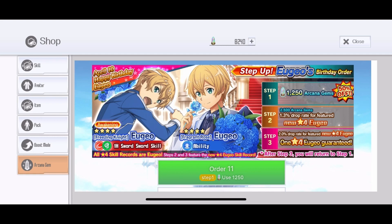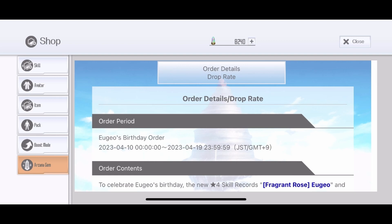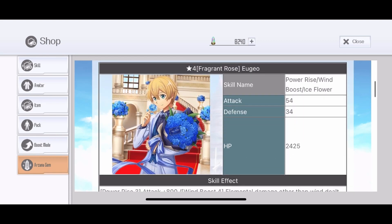We're gonna have a look at how good the birthday skills are and then do one rotation on it. The duration of this banner is 9 days, just like all the other birthday banners. The first skill we have is the Fragrant Rose — Jojo power rise and wind boost. Really nice art, I really like this one — Blue Rose. Really nice, good job Bandai.